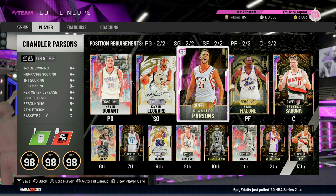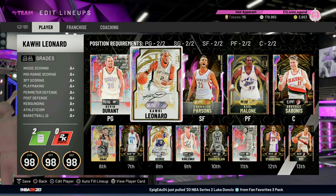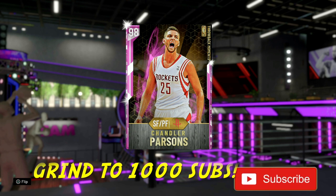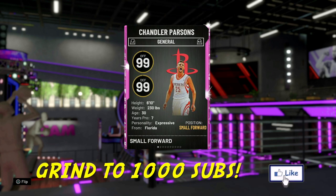Yo what's good fellas, your boy EJT, we back — last gameplay of the night right here. We bring you pink diamond Chandler Parsons. If you're new to the channel, hit that subscribe button, hit that like button, leave a comment down below. Small forward slash power forward, we will take a look at this card.